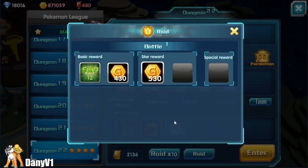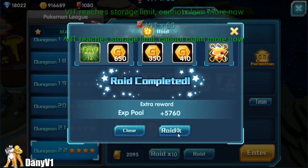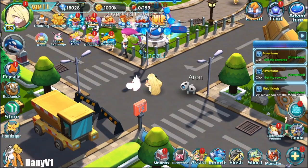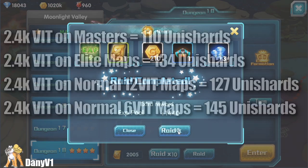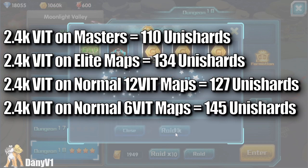134 uni shards. Normal maps that cost 12 vid each gave 127 uni shards, and normal maps that cost 6 vid each gave 145 uni shards.